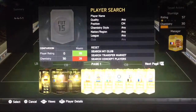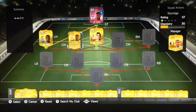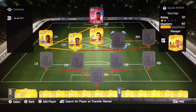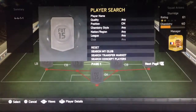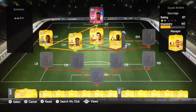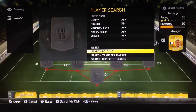On the left centre mid, I'm gonna get Leroy — really good player, he's really good at heading as well, and gives a good link to Vargas. On the right mid, I'm gonna get Sissoko — he's got 85 physicality, really OP. They've all got really good physicality.